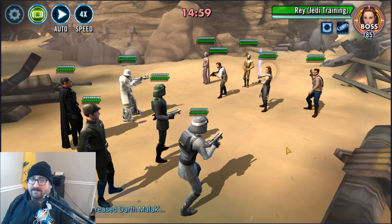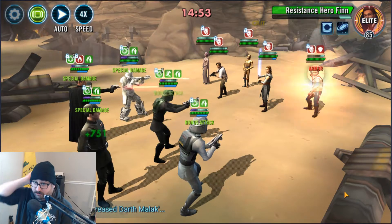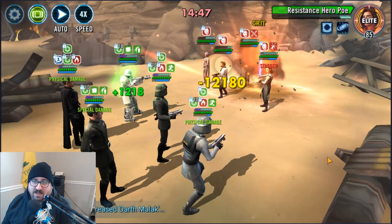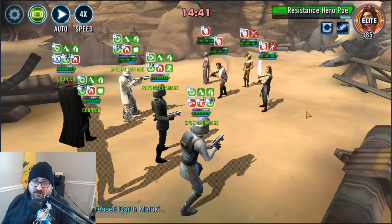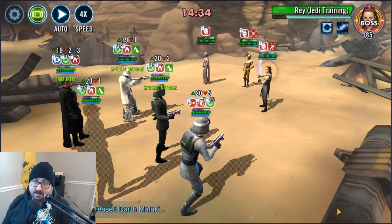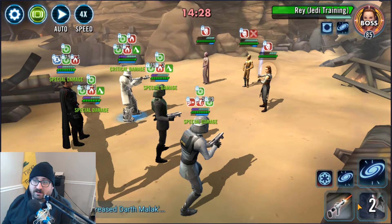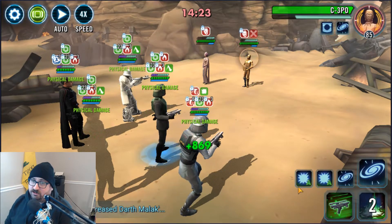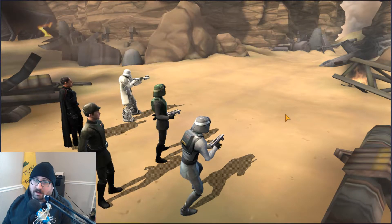There are two turn orders that are optimal here. The most optimal I think would be Stark, Piet, Gideon, then Range and Veers. But the one I'm going for is Gideon, Stark, Piet, then Range, then Veers. With the first way you're basically coming around and having all of your AoEs go off all at once, and then you get the buffs from Range Trooper and everything. I feel like either way this is super powerful, and I'm going to be outrunning everybody.